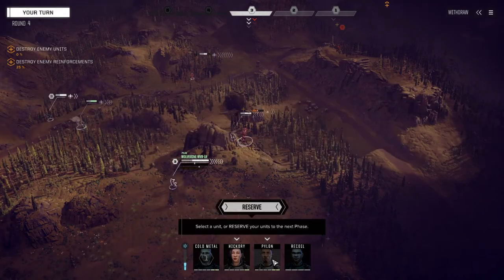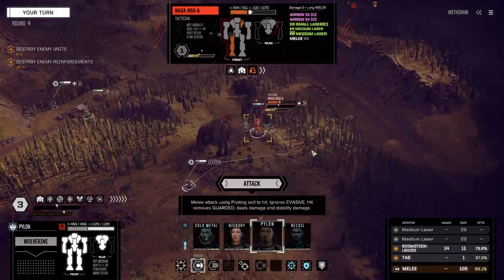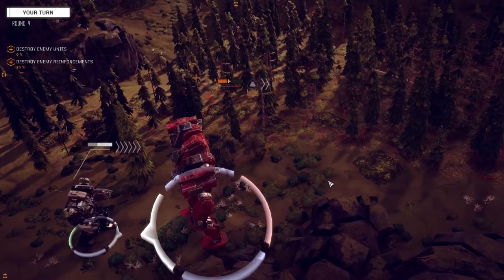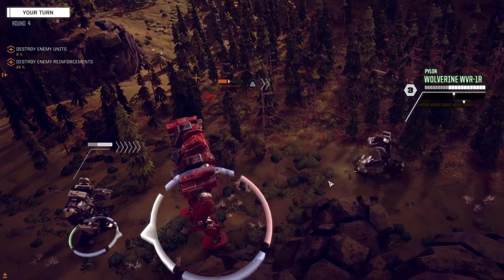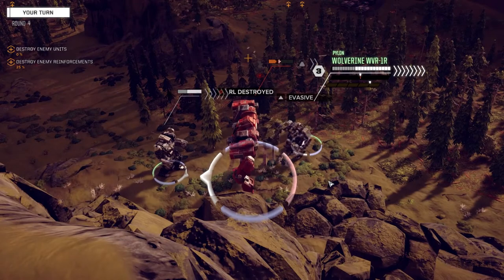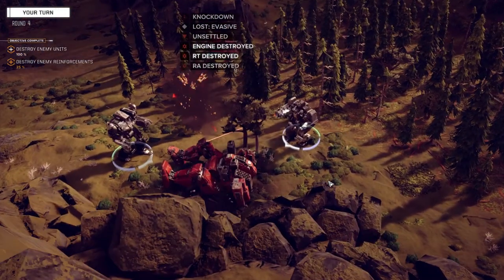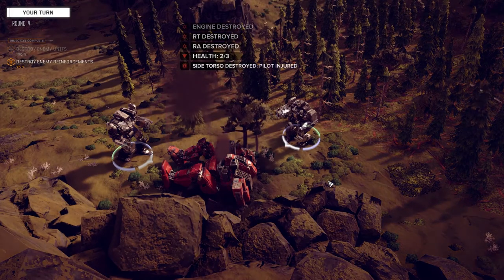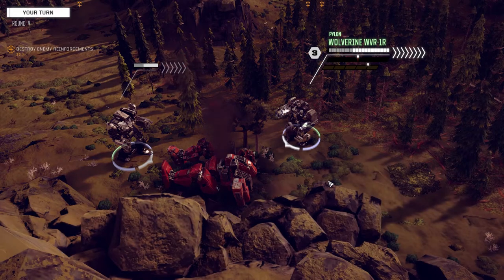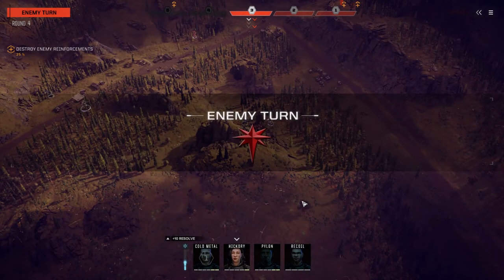All right, your turn pal. You've got better evasion so we'll turn your back and take it. There goes the leg - going down. Well, you did have no armor, not much you can do. One left target - although I think we may have spared one of the Arrow systems, that'll be nice.